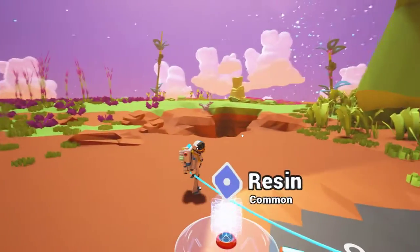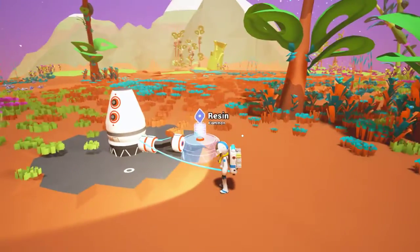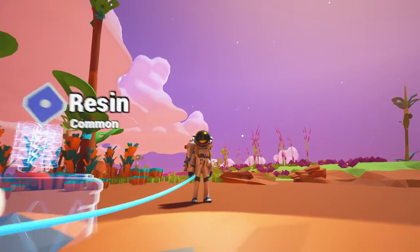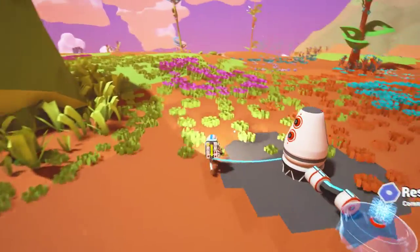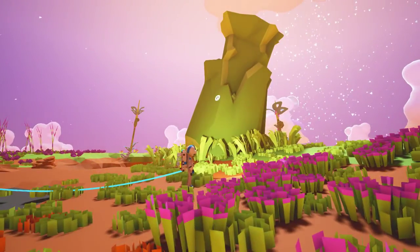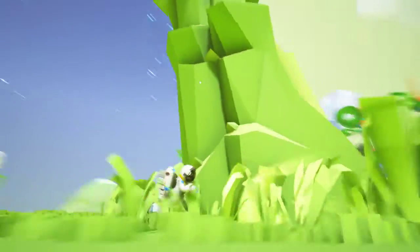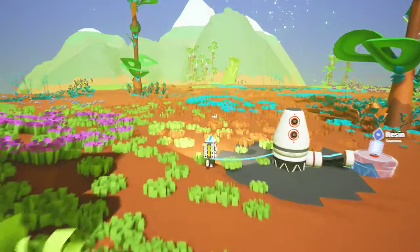Where do I want to head to first? I can kind of peer over the horizon there. It's getting night time. That's how I zoom in, with the scroll wheel. You have to move your camera with the right mouse, so it's a little interesting. Is this just a big ol' thing of celery? Shift is how you run faster.